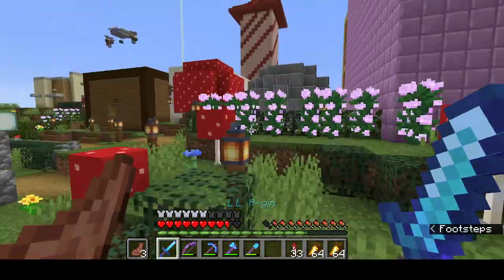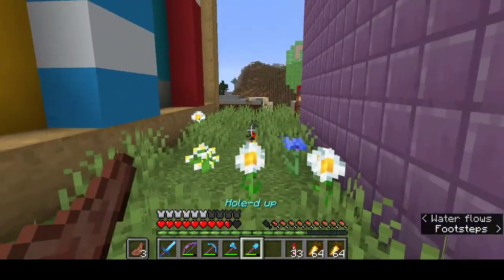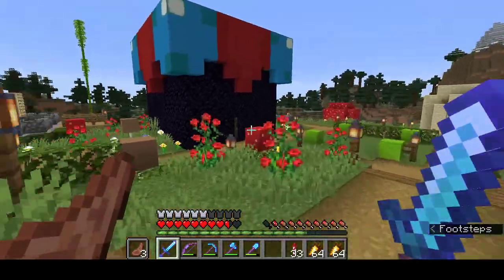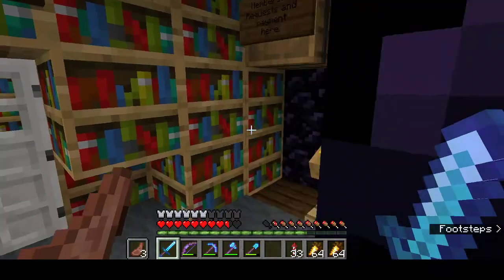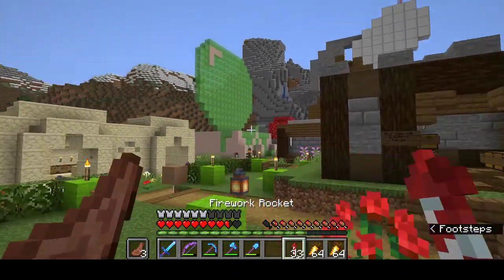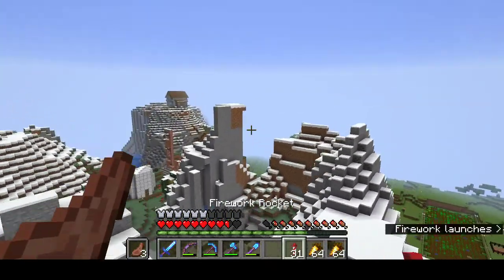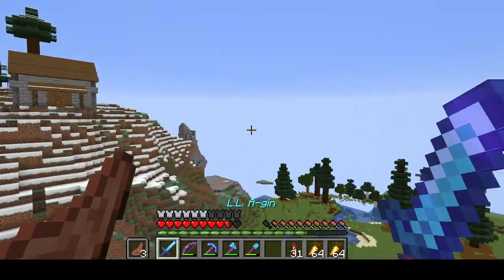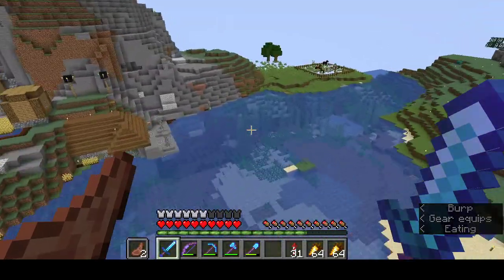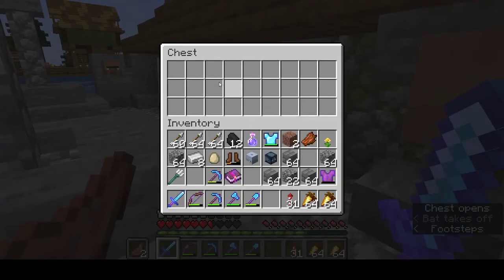First things first, I need to check one thing. Going over here, up through here — I would use my rockets but we're almost there. Flying down here. I need to check my mailbox that I also made, but it's not very special. It's just a chest that says 'mail' on it, but it's over here. Nothing in there.